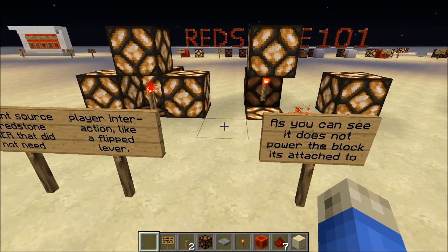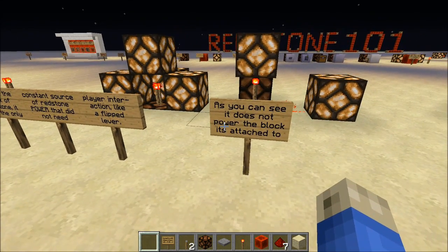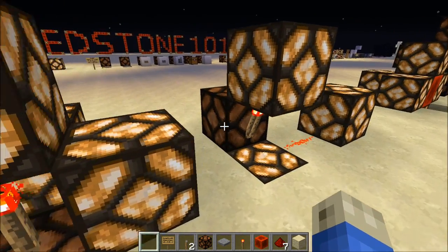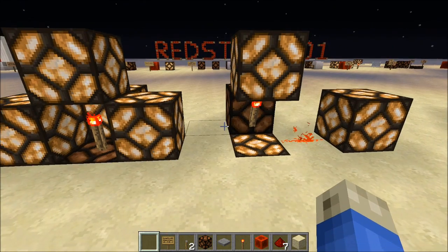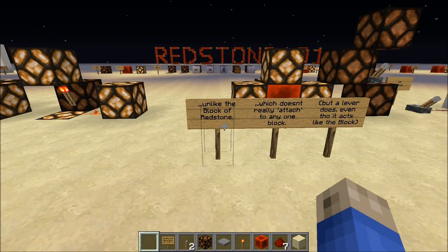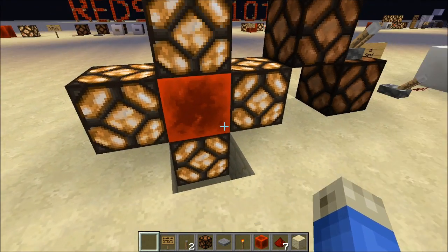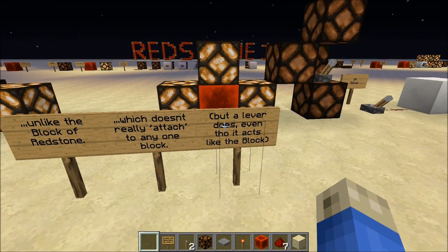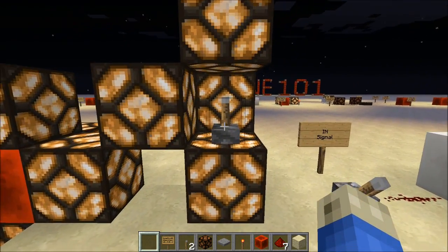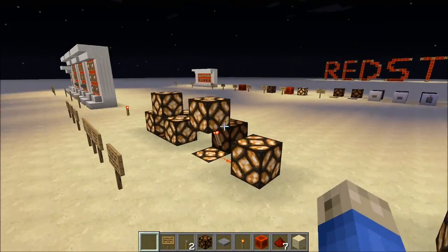The torch, as you can see here, provides constant power to all the blocks around it, except the block it is attached to. It does not power the block it's on, even when it's standing straight up or attached to a wall. But you can see it does power the blocks around it. Unlike the block of redstone, which doesn't attach to any block and powers everything all around it. And unlike a lever — a lever does attach to something, but when activated it powers everything all around it, just like the block of redstone. Unlike the torch.